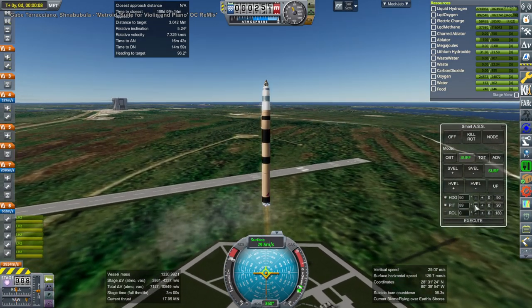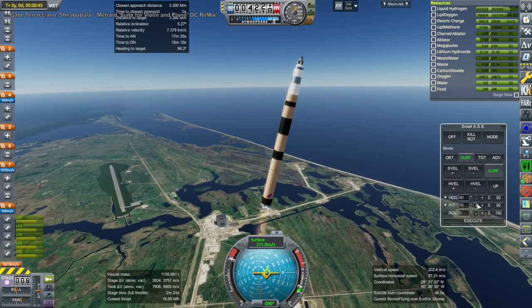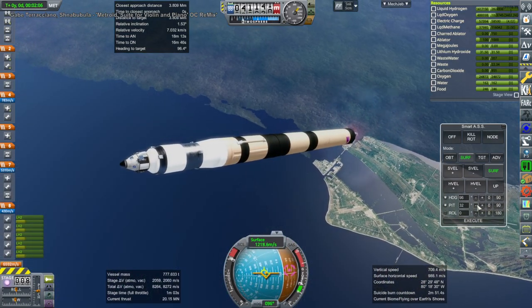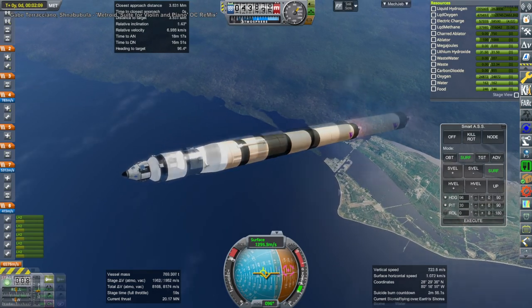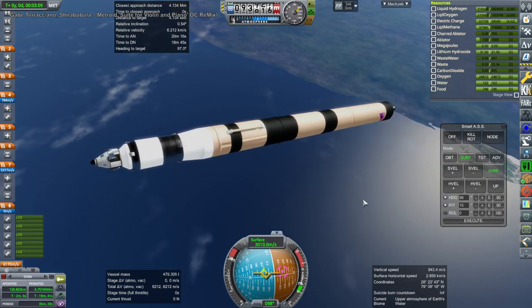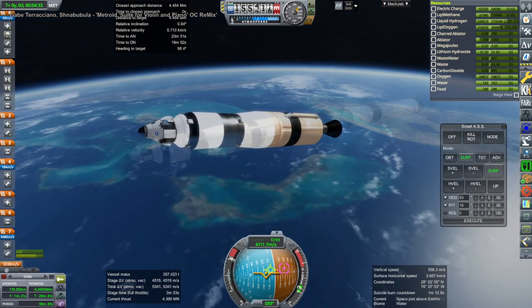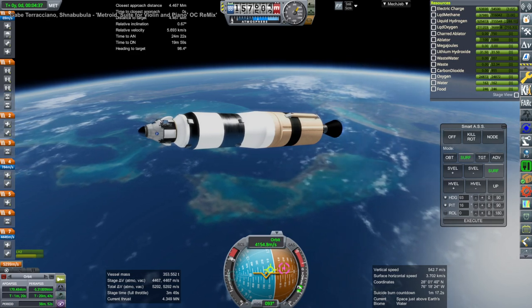We begin with the launch of an alternate Mars Lander — this is stock Mars Lander number 2. We had previously launched stock Mars Lander number 1, and I call this 'stock' not because it was all stock parts, but because we were using the Mark 1-3 pod and also a stock fuel tank. We have an alternate design for this stock-ish Mars Lander, but it is using Realism Overhaul configured engines — in this case my EE-10 engines, which are methane and oxygen burning engines.